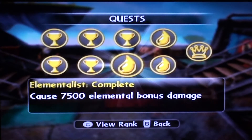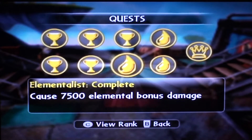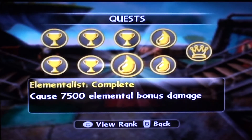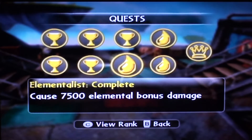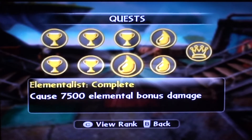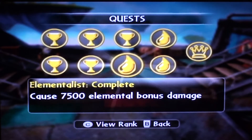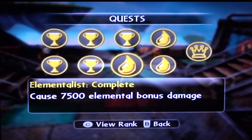Elementalist: with this you've got to be smart. Wherever you are in certain parts of the game, you have an elemental advantage — you'll see the water sign up in one of the corners. You can also manipulate that in PvP by having a water character versus a fire element, which water is strong against. You'll get the elemental advantage right away, meaning every bit of damage you do gets added to a bonus damage of 7,500. It roughly takes 20 to 40 PvP matches depending on who you use and what attacks you use.